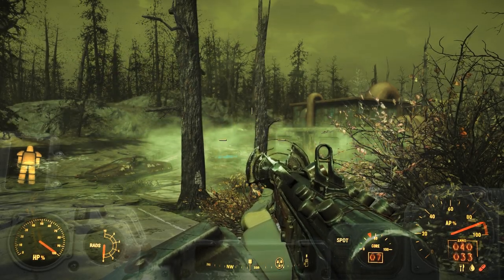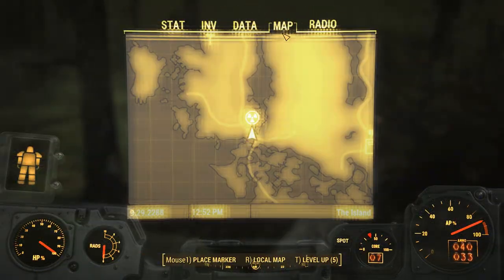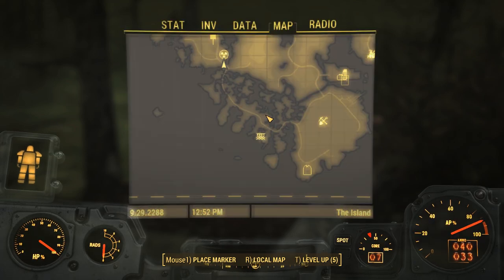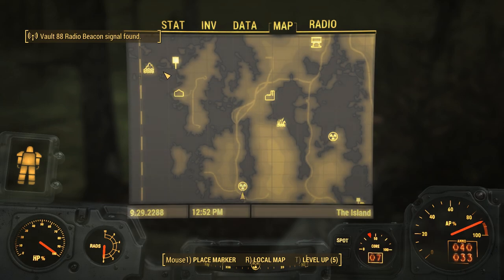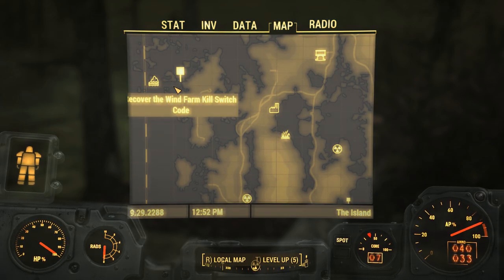Hey everyone, and welcome back to episode 836 of Fallout 4. Last episode, we headed down to the southwest to the Fringe Cove docks to get ourselves the nuclear launch key — all part of the questline, the main questline of Far Harbor. I do want to go all the way up to the northwest area, to the wind farm, to get the kill switch code.